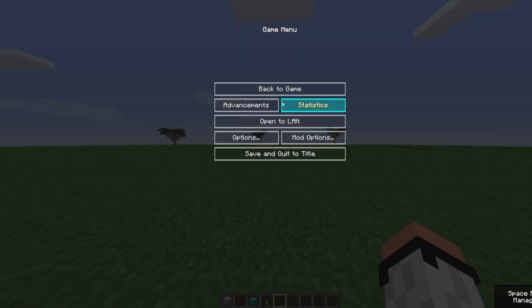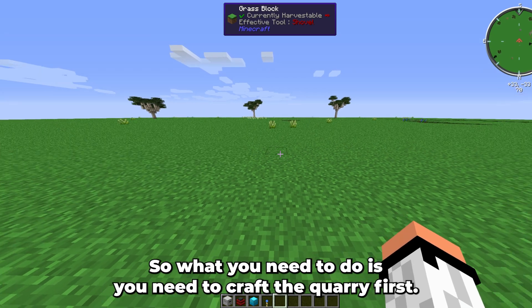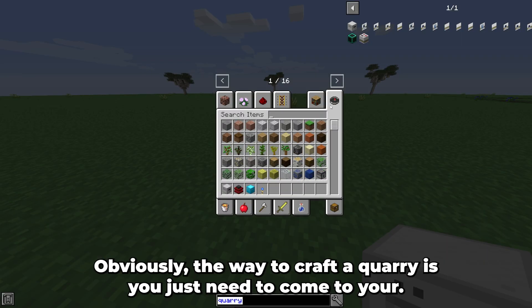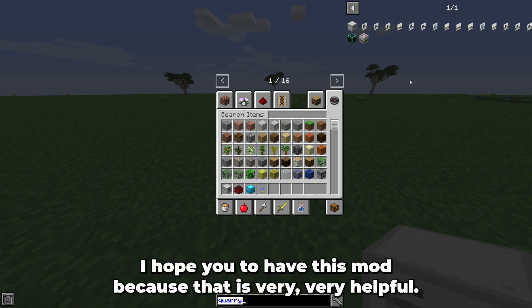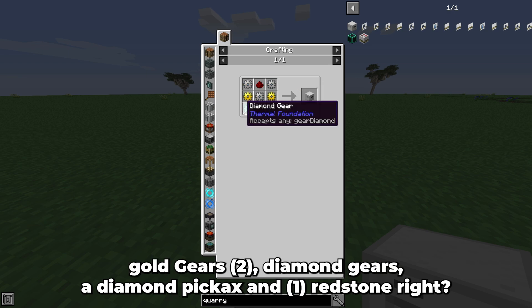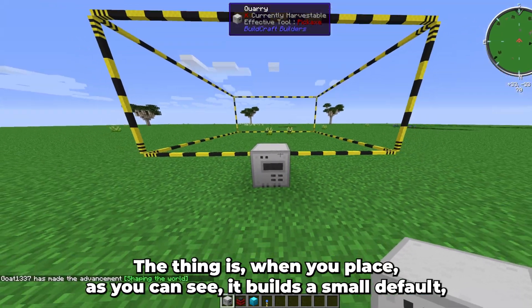Now I'm going to show you how to set up your own quarry. First, you need to craft one. To craft a quarry, you need three iron gears, two gold gears, two diamond gears, a diamond pickaxe, and one redstone. I recommend using a mod like Not Enough Items to look up the recipe easily.